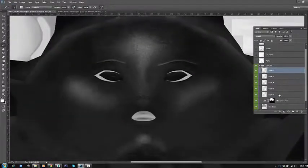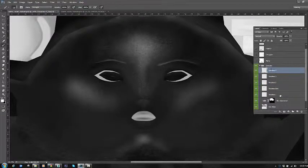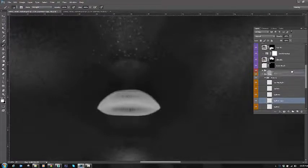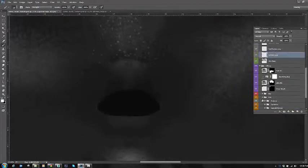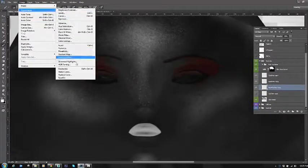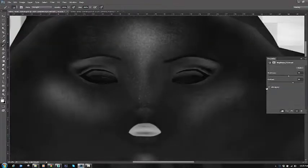I'm going through and cleaning up some of the layers, making sure everything is named and in the right folder, just to keep everything neat and tidy. Once I'm done with the shiny parts on the face, I can start working on other areas like the lips. I'm bringing in the layers I created in the color layers, making a copy and bringing them up into the spec layer, and desaturating them so I can work with a grayscale image.